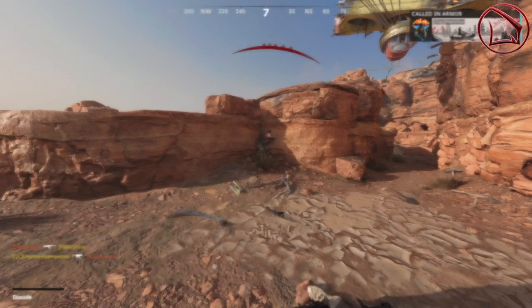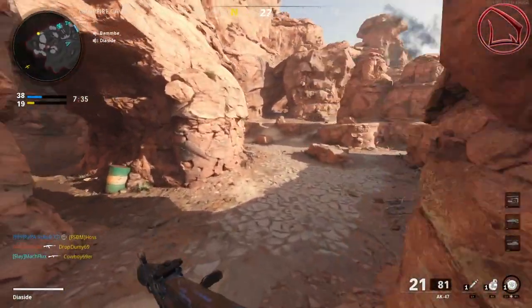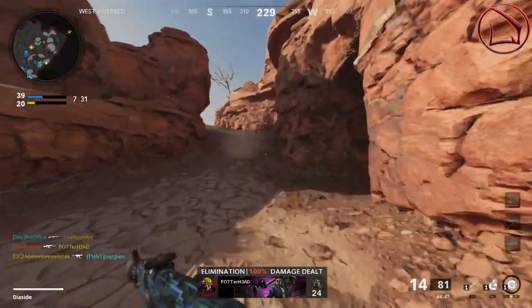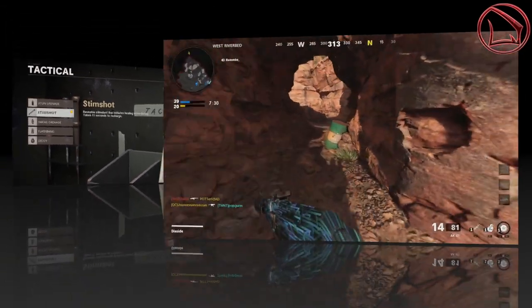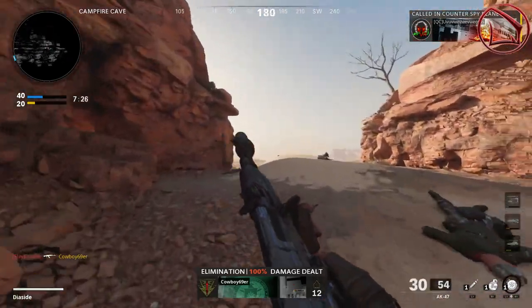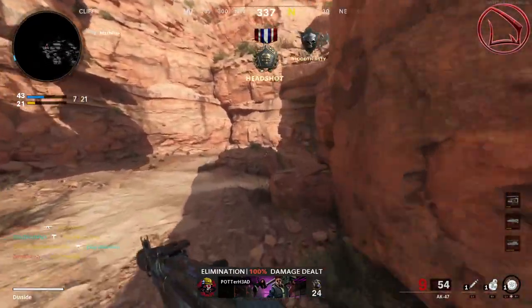As you move from engagement to engagement, you'll naturally take some damage, so I absolutely recommend using a Stim Shot. The Stim Shot is a reusable stimulant that initiates healing immediately. It's saved me countless times — get two kills, use the Stim Shot, get two more kills, and just like that you've got a fury kill.